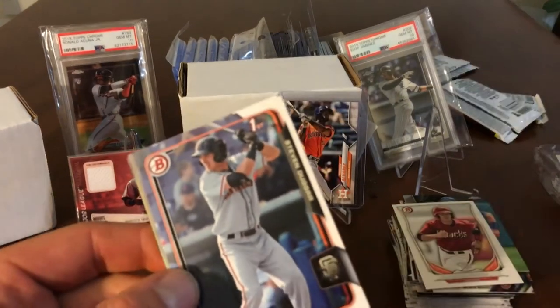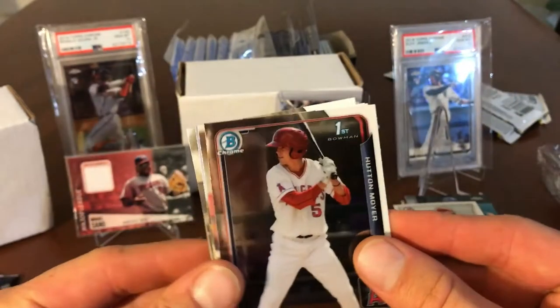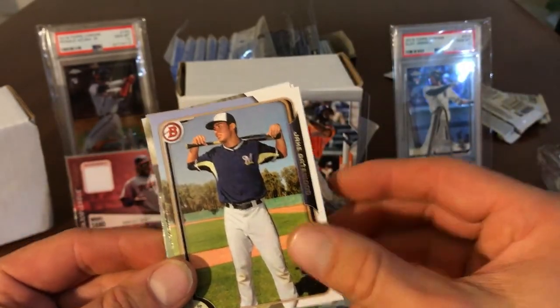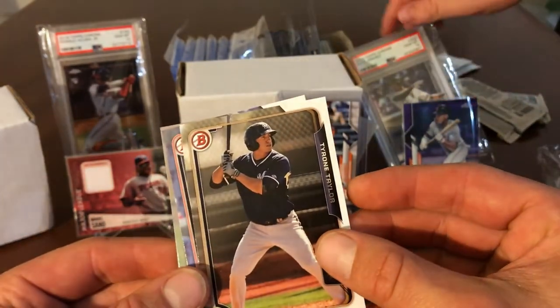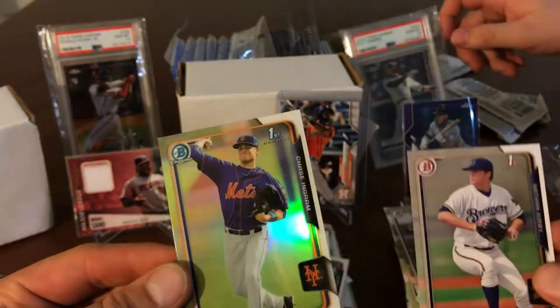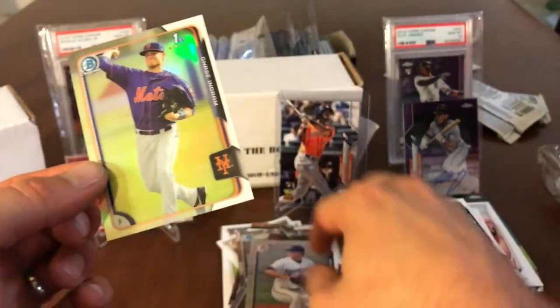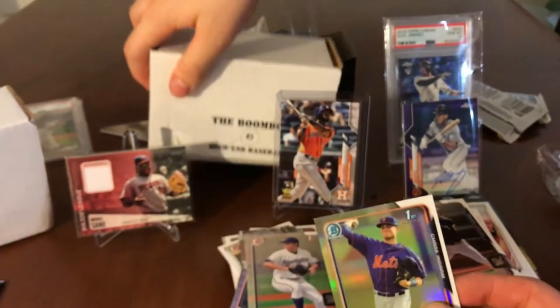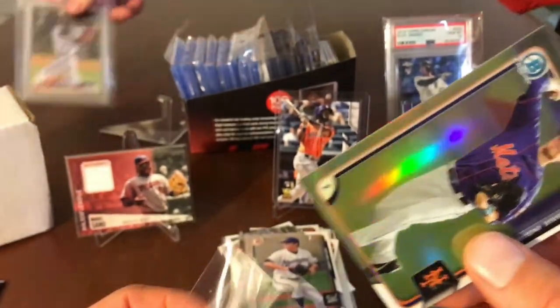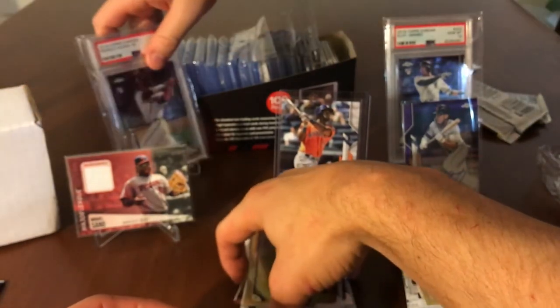We got the 2015 Bowman Draft pack. Steven Duggar, Hutton Moyer, Monte Harrison, Jake Gatewood, Tyrone Taylor, Nathan Kirby — and maybe a gold? I think that's a gold. It's just a refractor — Chase Ingram refractor. Bowman, you always have a chance at an auto, bro. Bowman is raw. We got a nice auto for the first boom box, so that was $40 bucks. Now let's see what we can get in the second boom box.